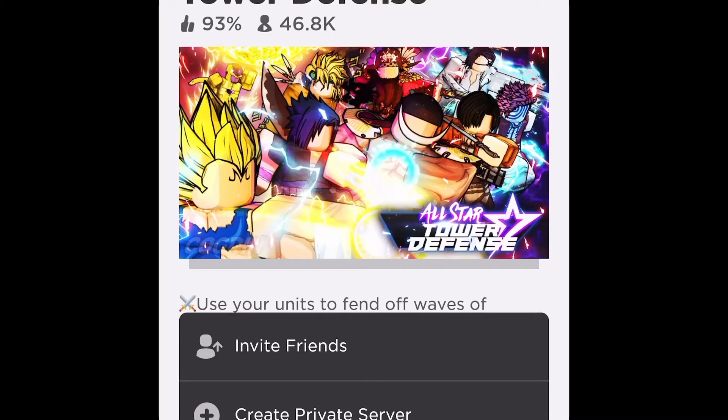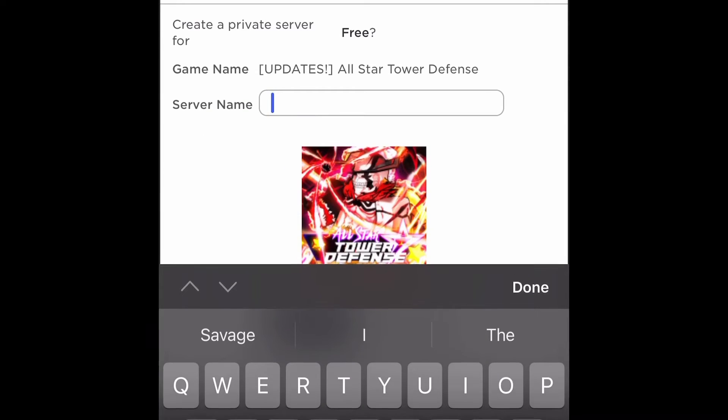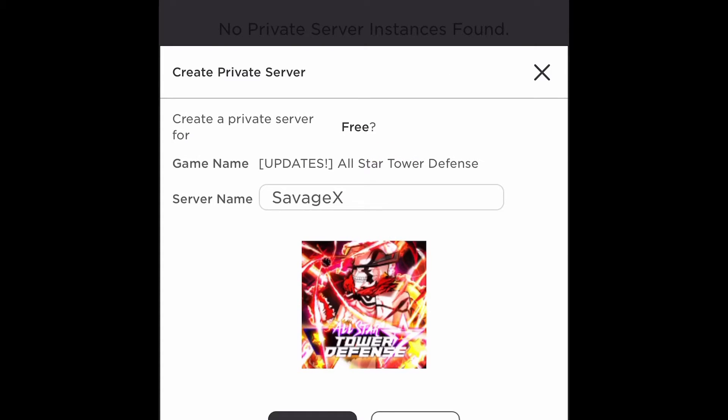Hey, what's going on guys, it's your boy Savage X and I've got a special update for you. We just got a private server code that'll allow you to get 1000 gems. What you need to do is create a private server, so you're gonna actually have to sign up for a free private server. I'm just gonna go ahead and punch something in to get this going.